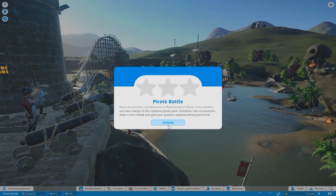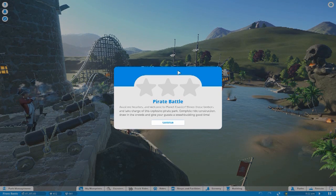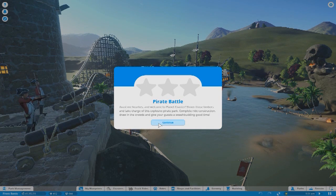Pirate battle! Avast, me hearties. Welcome to Planet Coaster. Shiver those timbers and take charge of this explosive pirate park. Complete ride construction, draw in the crowds and give your guests a swashbuckling good time. Is this all this guy does? Just fires blanks all day. That's a pretty good job.